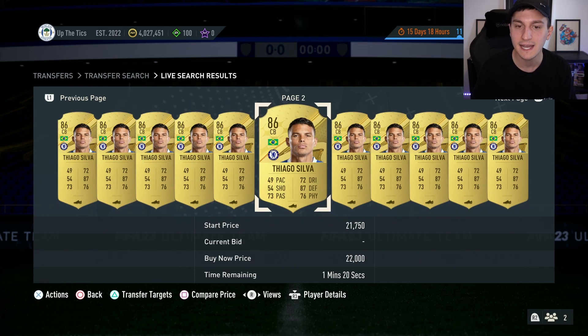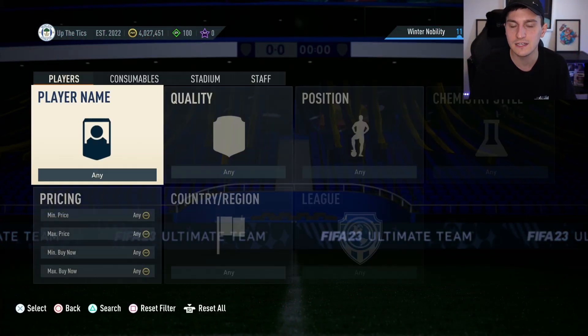People will rush onto the market and buy these kinds of players, and they'll be like, oh my god, I've not prepared for this — I need to buy these players. And what happens is the demand increases, meaning that the price goes up. So players like Thiago Silva on one day may be going for like 9,000 coins, but on another day it could be going for a hell of a lot more.